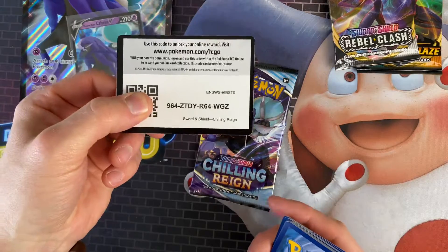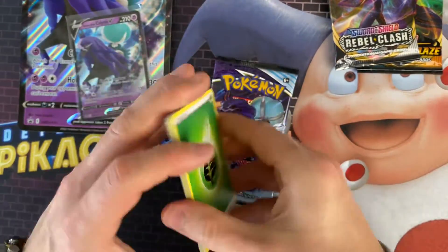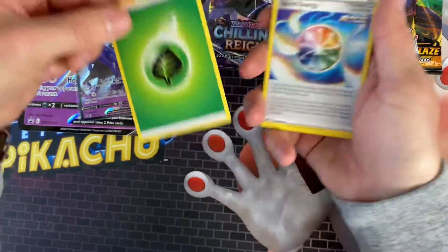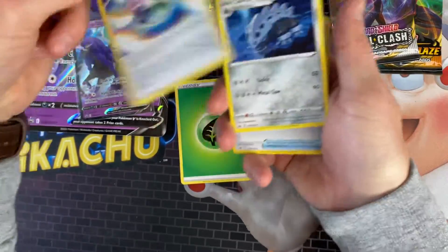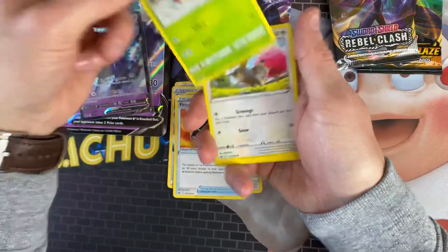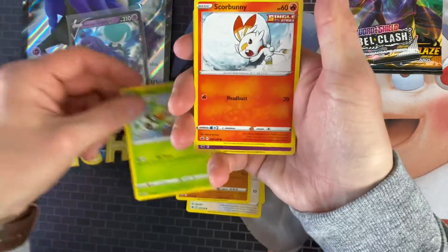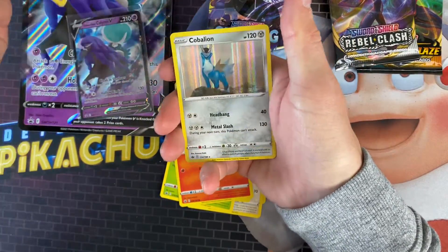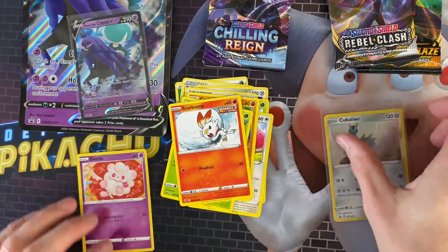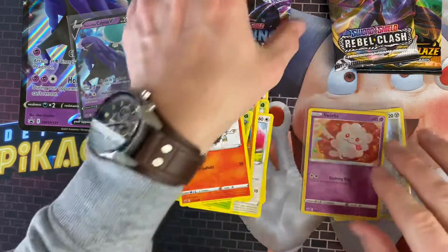I don't really expect much from these packs; you don't really seem to get too much out of these collection boxes, but we'll see. So we've got Leaf Energy, Spiral Energy, a Lairon, Fire Resistant Gloves, a Liepard, a Swirlyx, a Crabrawler, a Grookey, a Scorbunny, a Swirlix, and a Keldeo Hullura as the rare. That first pack was a white code card, so that's good.